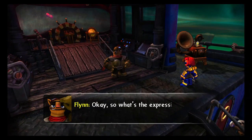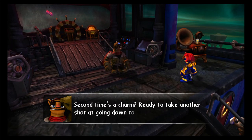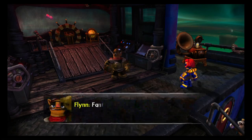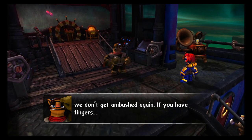Okay, so, what's the expression? Second time's a charm? Ready to take another shot at going down to the drill factory? Let's do it. Fantastic. Now, just cross your fingers so you don't get ambushed again. If you have fingers.